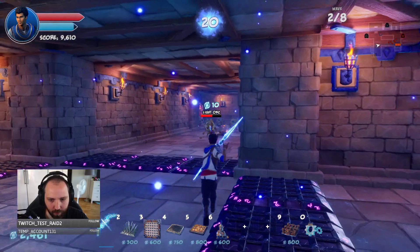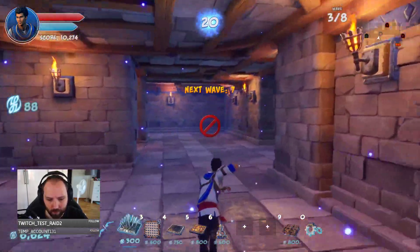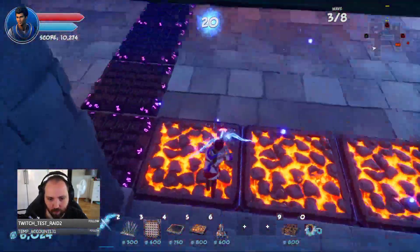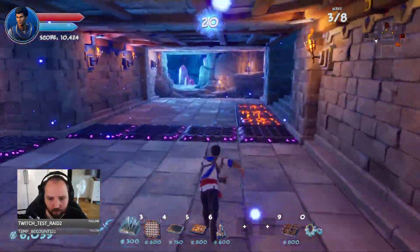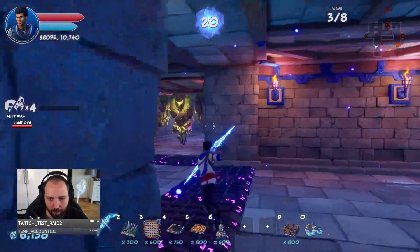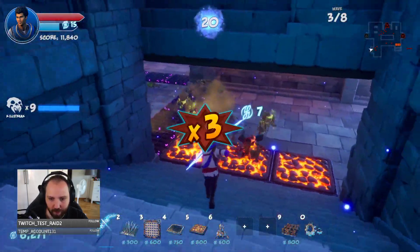It doesn't matter what game I play — it's so hard to see every single freaking thing. It's always the archers, man, they always get me. This seems to be working perfectly. I feel like I want to get some — I'm not sure I like this actually, because I can't really get the slowing effect the way I want. If I do this they're probably gonna go... please tell me they don't go for my barricades over there.